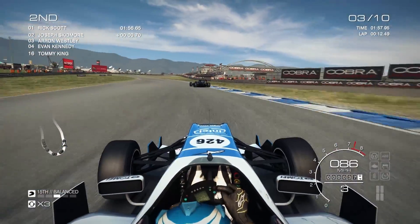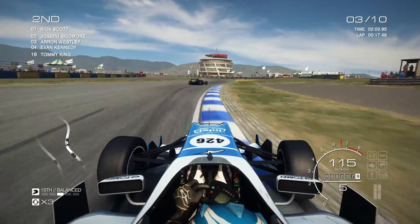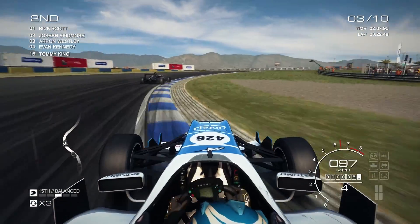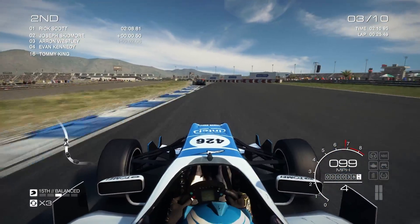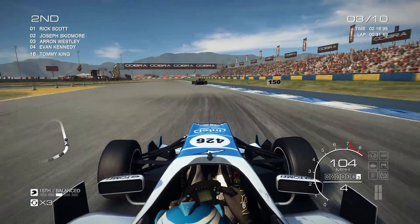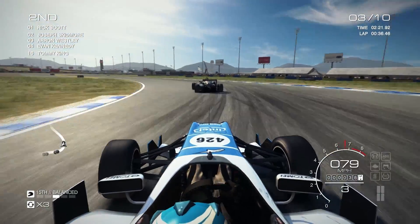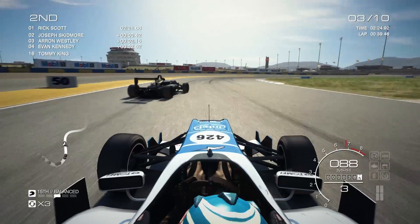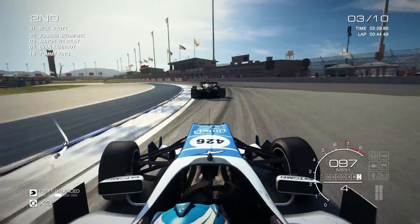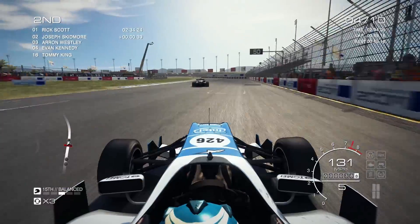We are trying to close onto the back of Rick Scott, and this complex is typically where we are quite good. But the oversteer does ruin that, just like that. Aaron Westley is actually fighting with one of the kicker cars right now — that would be fabulous if one of the kicker cars can pass him. Although we may be winning this race, because we have closed on Rick Scott at a good rate of knots and we are going to be challenging him for the lead very soon. We just clipped the wall — that was the first time we hit the wall. We set the fastest lap this race, which is fabulous.